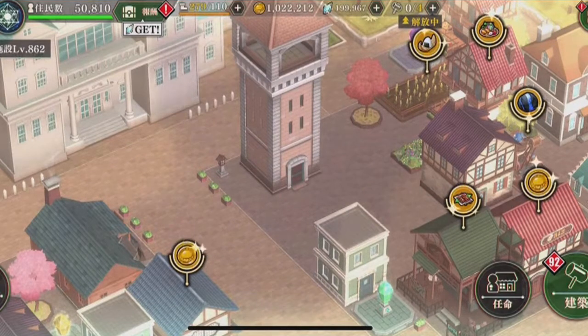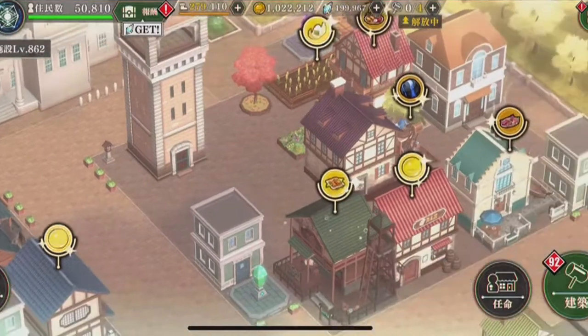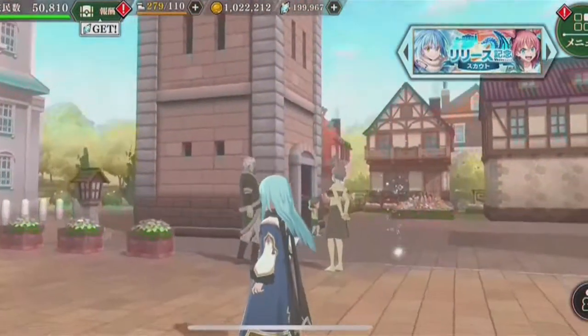As you can see, you have a maximum of four buildings that can be constructed simultaneously. The more citizens you have in your nation, the more resources and options you have available in the game.